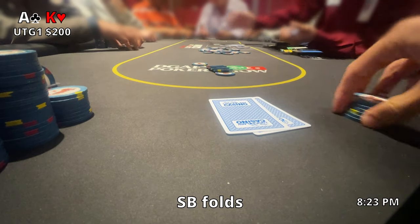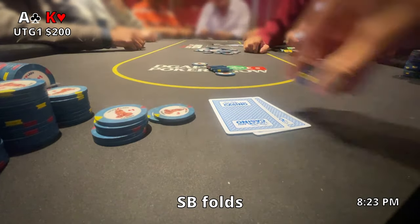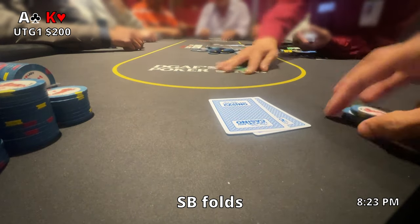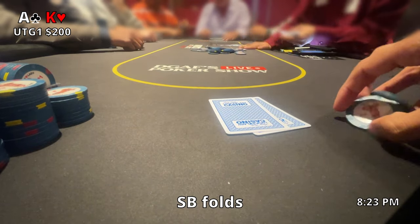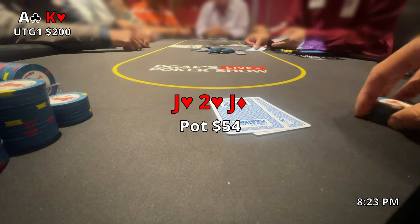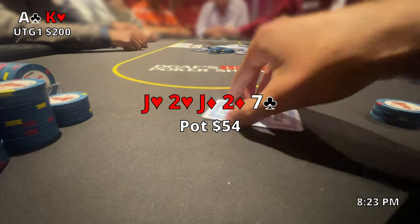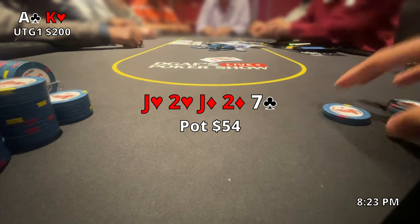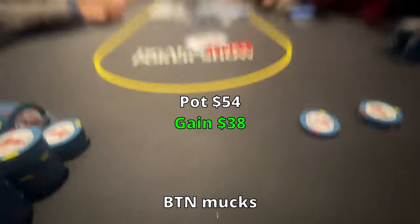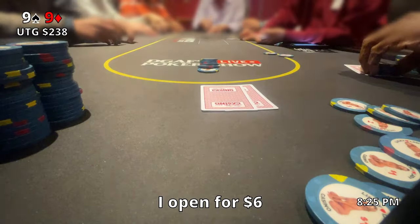I'm still getting used to 1-2 and how it plays — it's a little different from 2-3 and 5-5, so I'm not entirely sure what people's ranges are. The flop comes out Jack-2-Jack with another 2 and then a 7. I'm pretty sure we have the best hand, I show it, and sure enough we do. He mucks — probably had King-Queen or something. We got pretty lucky there.